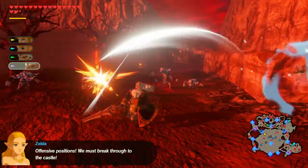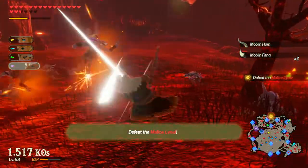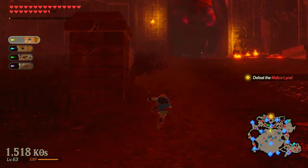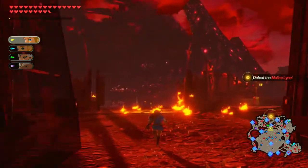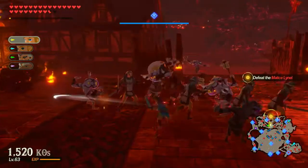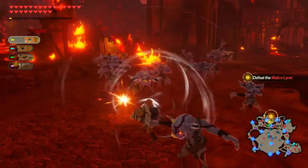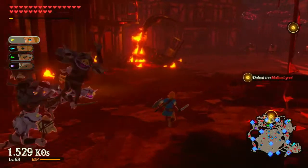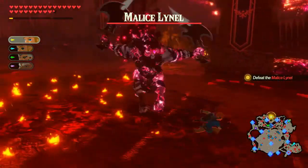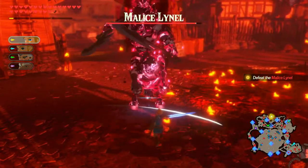Offensive positions. We must break through to the castle. Defeat the Malice Lionel. I think I'm going to switch to Link for this. Okay, let's go forward. Is the Malice Lionel going to come to me or am I going to go to it? Probably going to it. Just going to slash through you. Hello Malice Lionel, I'm just here to take you out if you don't mind. Thought we could go see a movie or something.